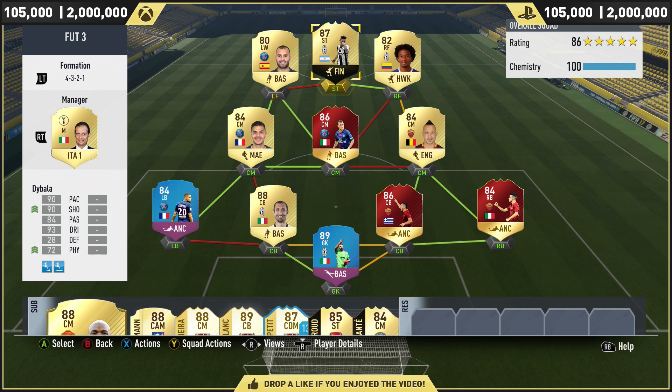And if you do enjoy, lads, smash a like on the video. Let's hit over 1,000 likes. And if you want any cheap MSP, PSN, or even game codes, head on over to g2a.com and use code M89. Every single link you'll need is right there in the description below.